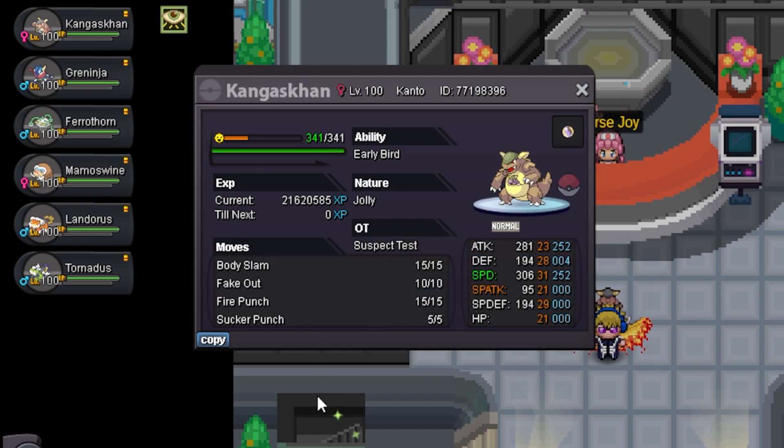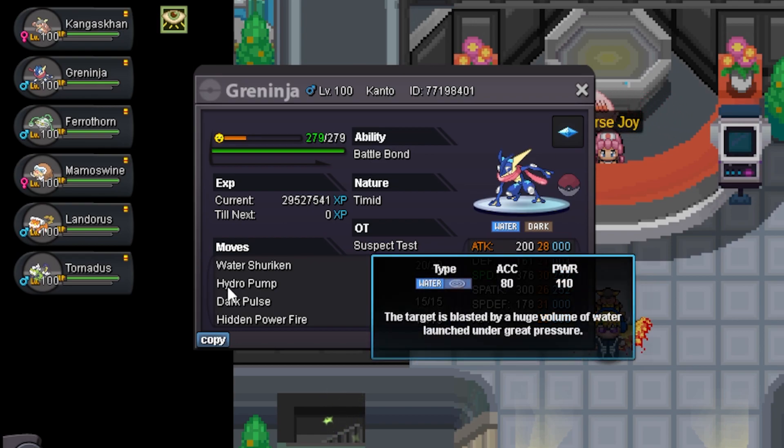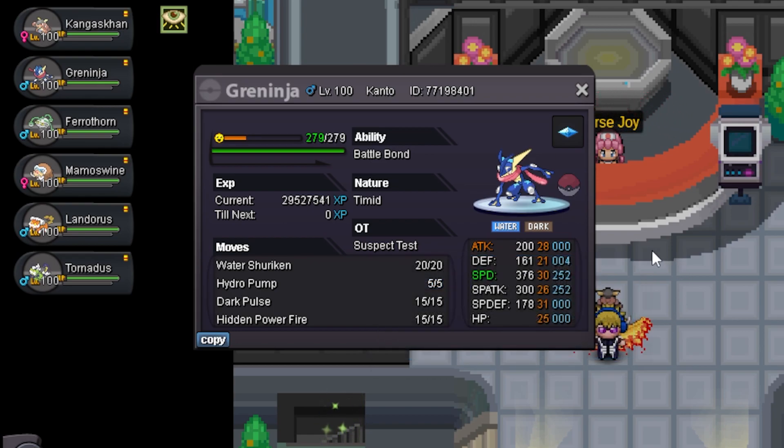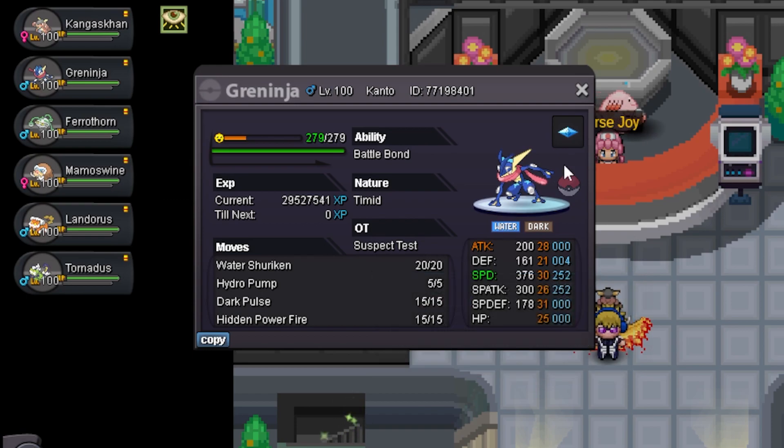Then I have a Battle Bond Greninja with Water-Z. I was running Specs earlier — Specs would probably be better — but I realized my team didn't have a Z move user. So if I'm using Kangaskhan, why not just give Greninja Water-Z? It could be good, it can nuke some stuff. Dark-Z can be good even against Tangrowth or Fire-thorns.